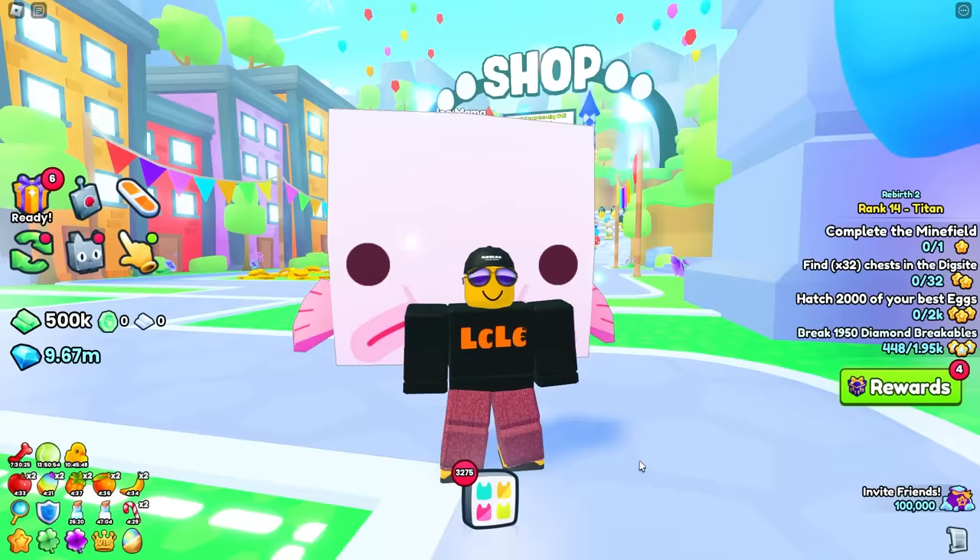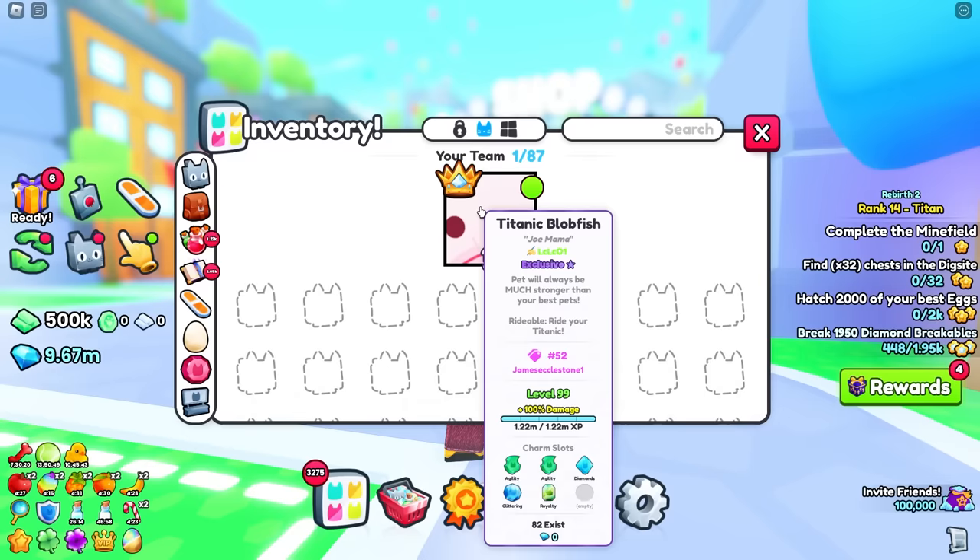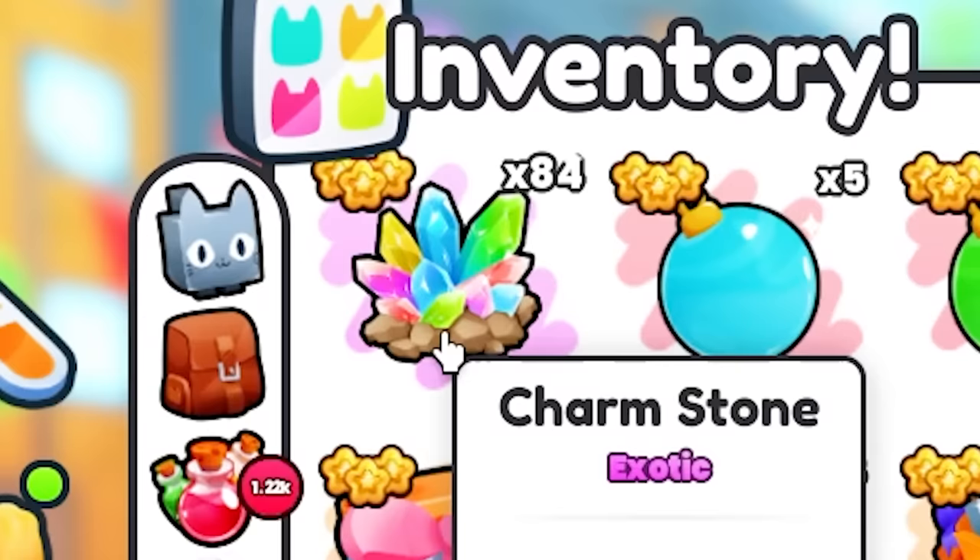Blobby behind me, as you can see, he's got the Glittering Charm. Spit out some Diamonds, Blobby. 25 gems we just got. That is because he has got five charms equipped: Agility Charm, another Agility Charm, Diamonds Charm, Glittering Charm, and the Royalty Charm. But he's got a space for one more.